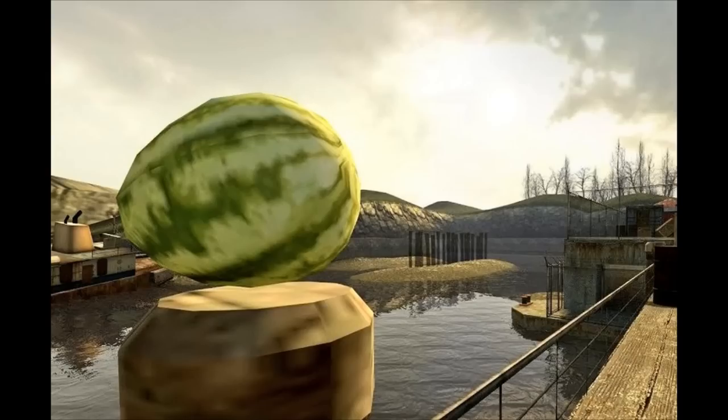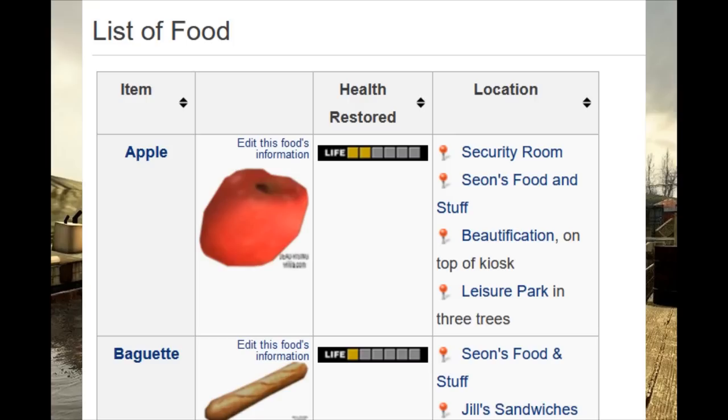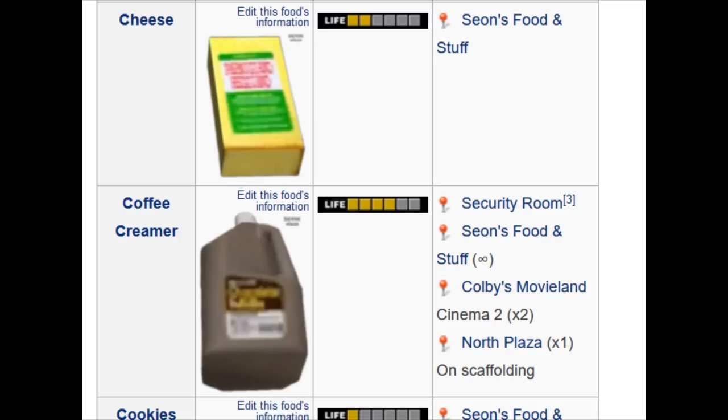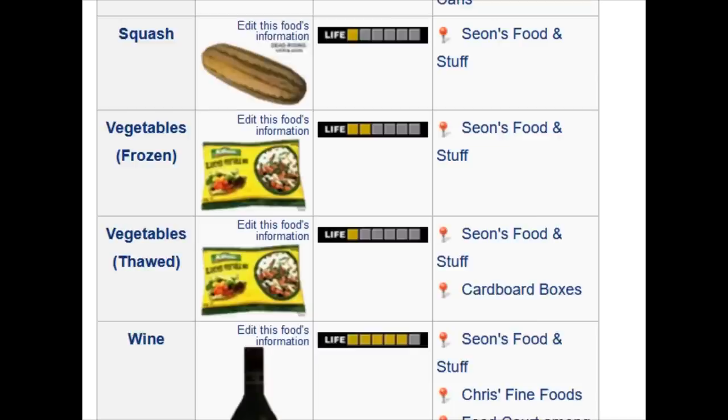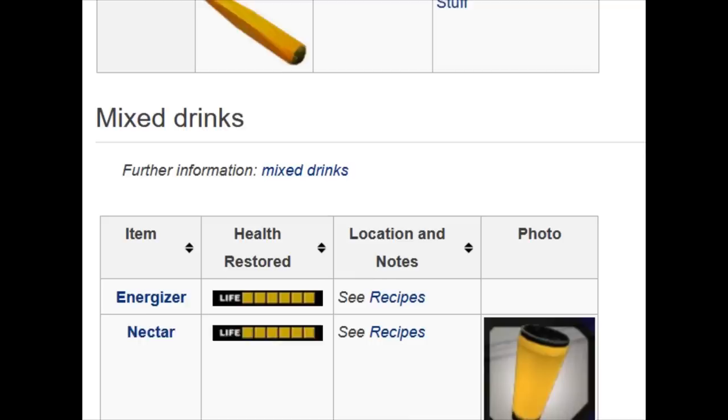Here's the famous Half-Life 2 watermelon. Someone redid or is working on redoing the physics in Half-Life 2 so that you can spawn like 2,000 watermelons and it wouldn't slow things down. There's a whole wiki dedicated to the food in Dead Rising — not gonna go through in any great detail, but Dead Rising food looks to be generally fairly low poly. When you have a game with that many zombies, you probably need to keep the poly counts down.